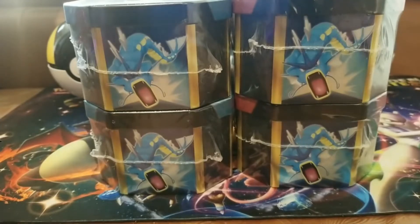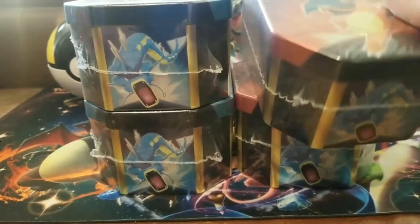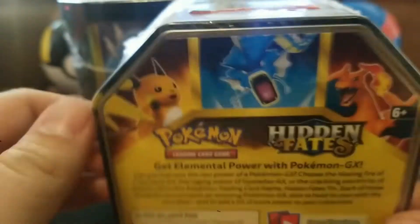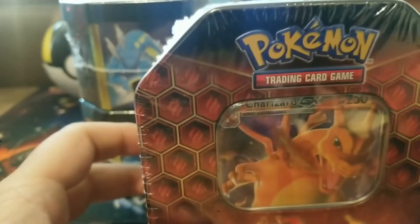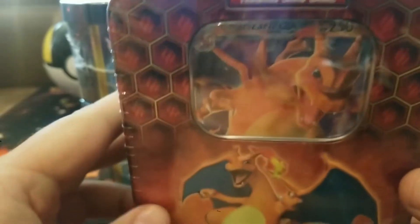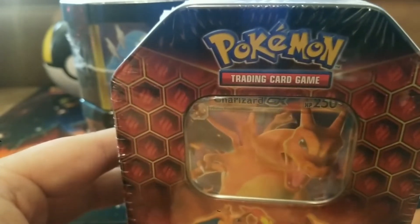Hey, what's going on YouTube! Today I've got more Hidden Fates tins to open. Now you're probably wondering why there are four tins when the title says three — that's because one of these is going to be given away to a lucky subscriber! Be sure to like the video, subscribe to the channel, and comment down below which Pokemon region you'd want to live in and why. Like and subscribe and you'll be entered to win this GX Charizard tin from Hidden Fates. I'll be announcing the winner in about two weeks, with the exact date in the description.